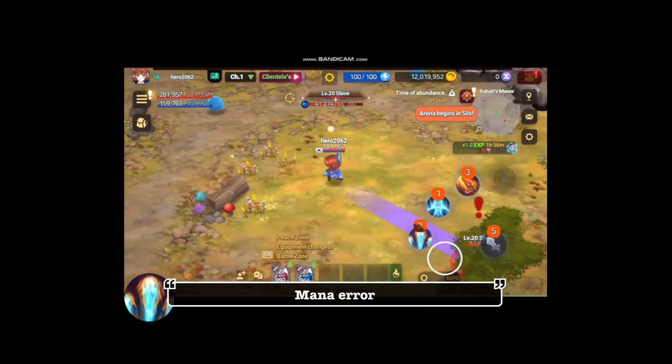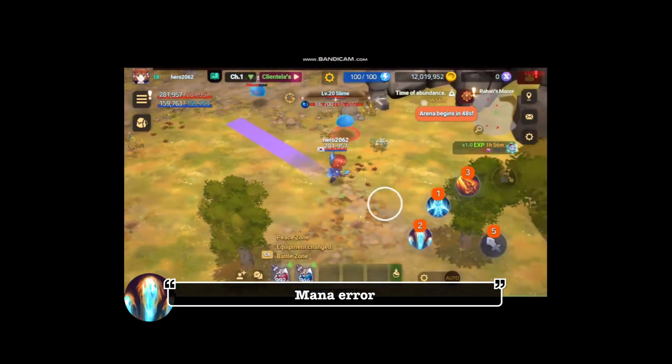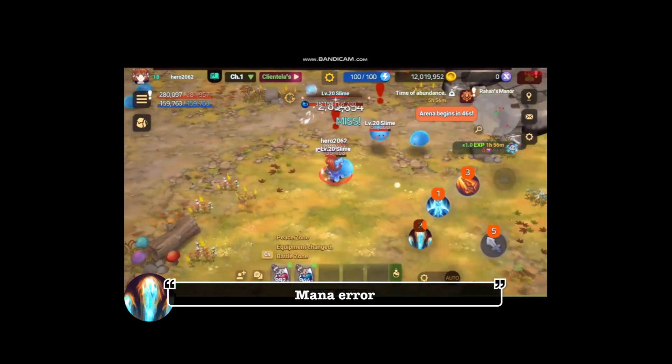Mana Error. Powerful mana balls are rapidly fired forward. Inflicts a certain amount of damage to enemies within the range.